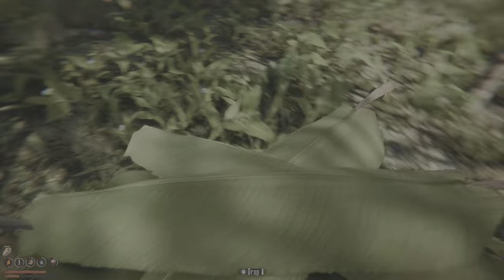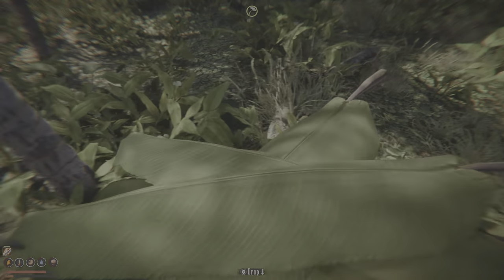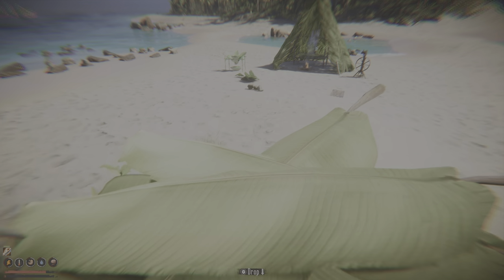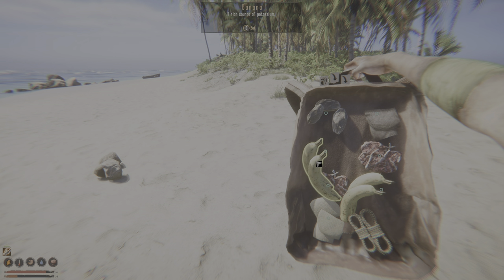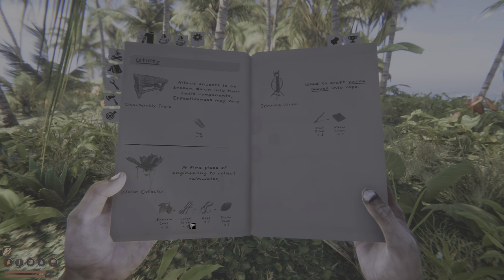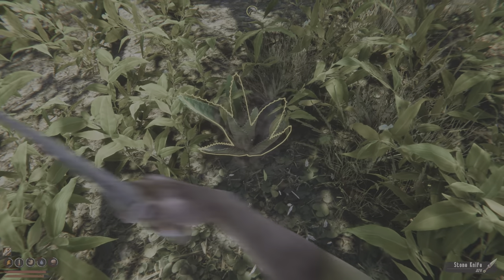Banana trees yield bananas which drop to the ground — they can be tricky to spot. Let's put the banana leaves in. Bananas are also quite good for reducing hunger. For the water collector we need eight large sticks and rope. This aloe vera plant can eventually be used as sunscreen combined with a coconut.